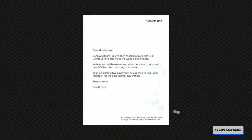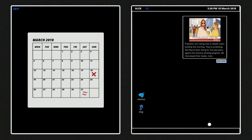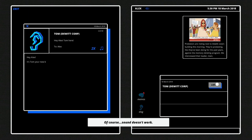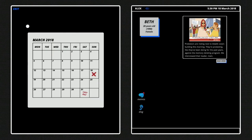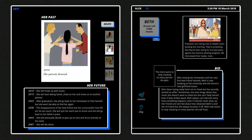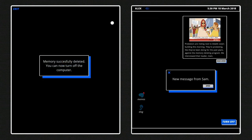Now click on Accept Contract. From now on we basically have to do always the same — it's just important that we select the correct pictures. So first click on E-Log, now click on Listen, now move to the left and close the window with X. Now move to the right and click on the name Beth. And now comes the important part: select the second picture and delete it. Now select Turn Off.